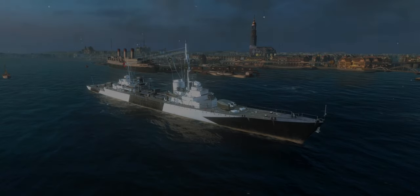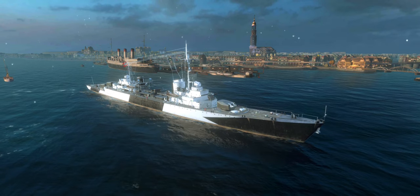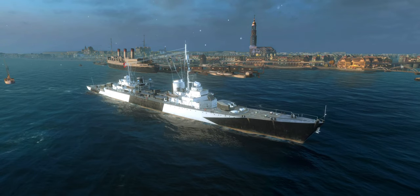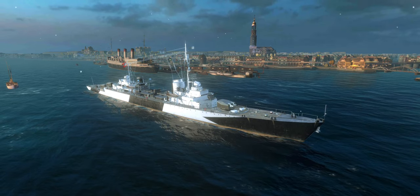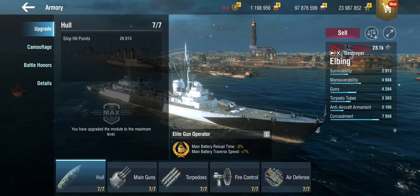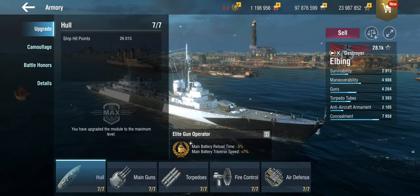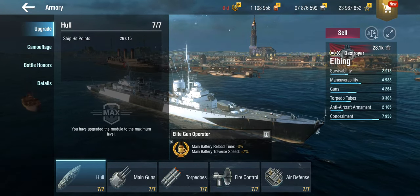Hello everyone and welcome back to World of Warships Blitz with Terry. Today we are looking once more at the Elbing, the German tier 10 scout cruiser. I'm calling this a scout cruiser even though in the game it's actually listed as a destroyer, because of the way it plays and because of the armament — the Elbing has very special guns.